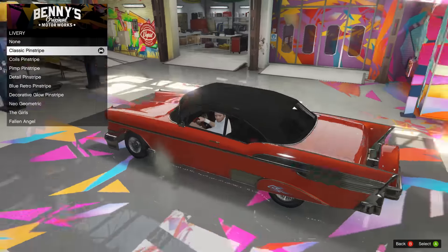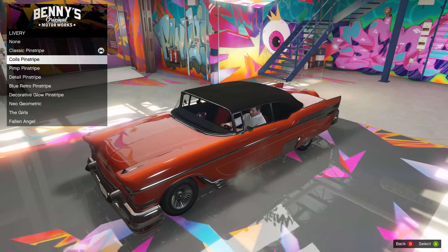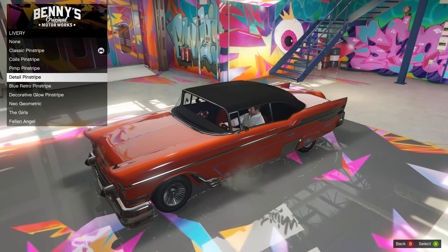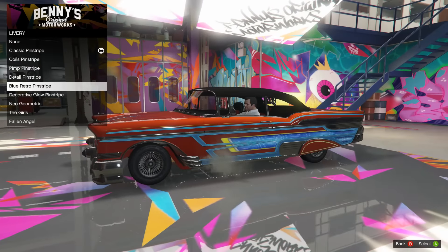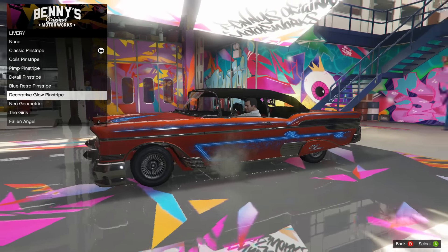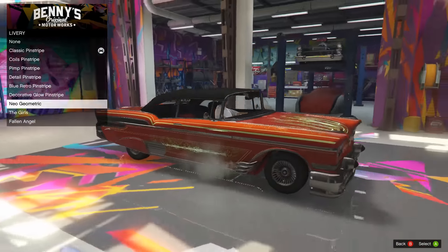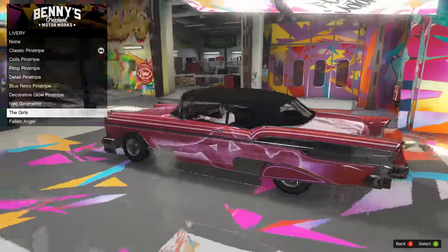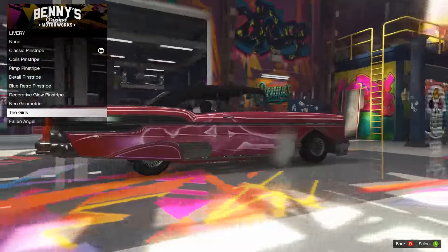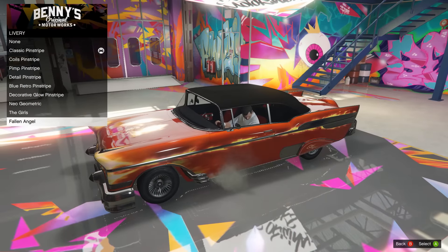On to liveries. Speaking of all the awesome liveries for this car - we got the classic pinstripe, the coils pinstripe, got the pimp pinstripe, detail pinstripe. Now we get into some of the cool stuff - we got the blue retro pinstripe, the decorative glow pinstripe, neo geometric which is one that I really like. We got the girls, of course got that pinky color. And then the one and only - probably gonna be the most overused livery for this car and for a reason - is the fallen angels one.